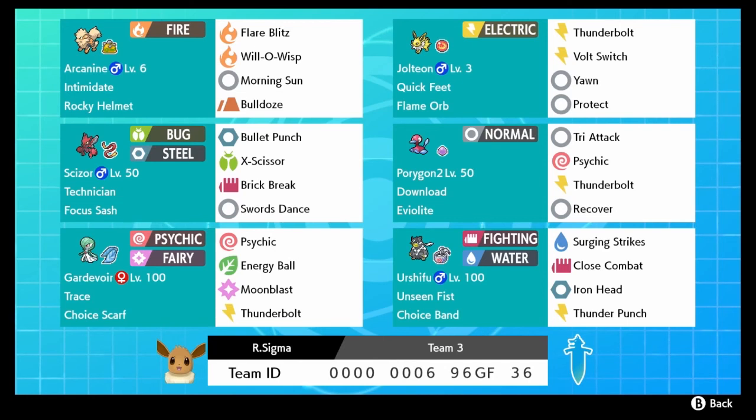We have Thunderbolt, Volt Switch, Yawn, and Protect. Notice this is a Jolteon at level three, because that's all you need. The nice thing about this Jolteon with its spread is that most Gyarados run Adamant nature, and at plus one speed Gyarados is still going to underspeed this Jolteon even without the Quick Feet boost, so it makes Jolteon pretty scary.